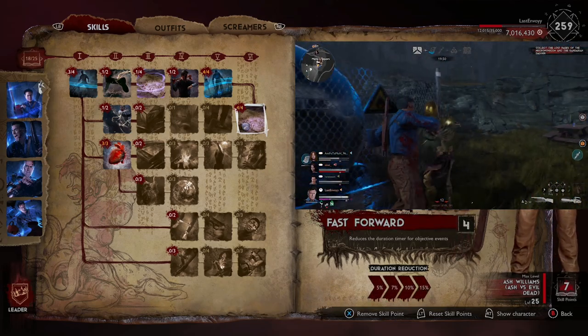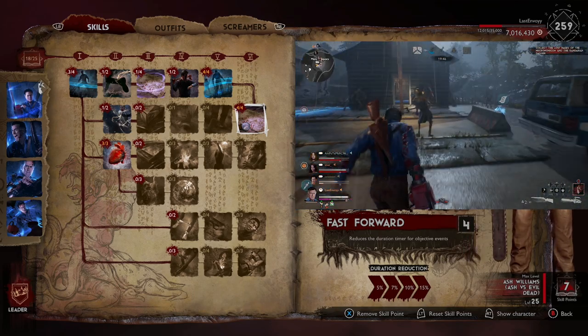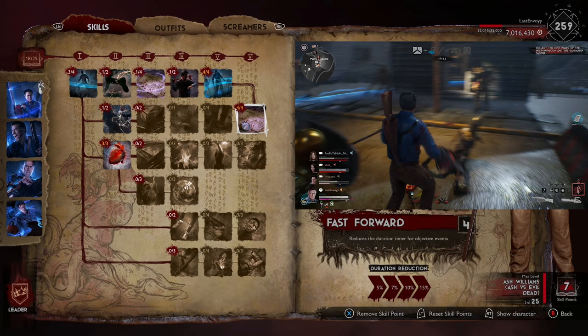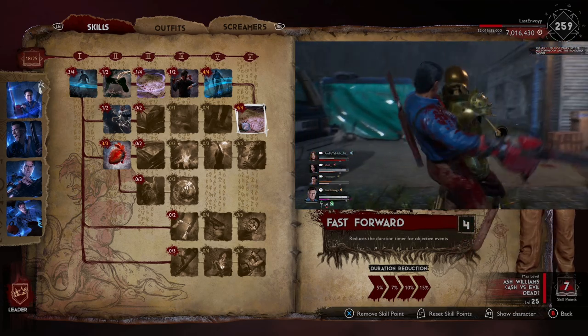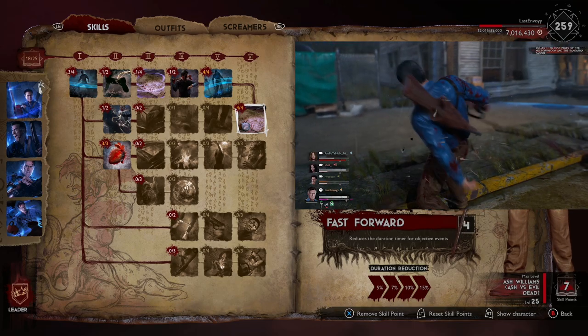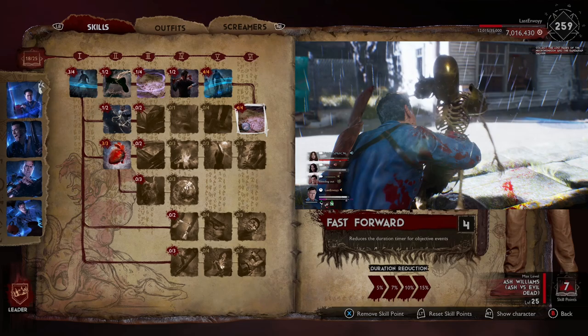With El Jefe, the main thing is obviously giving buffs to the team, and not only that, but you'll also get faster objective events, which is really, really strong at the moment. Speeding through objectives is a must right now, and putting Fast Forward on this build really helps out.